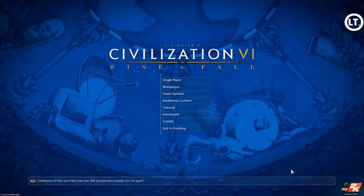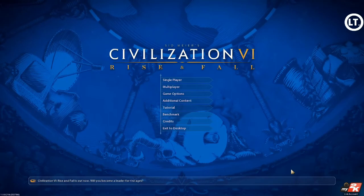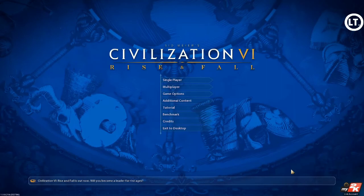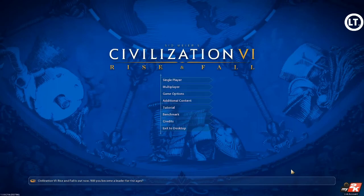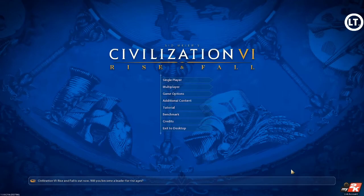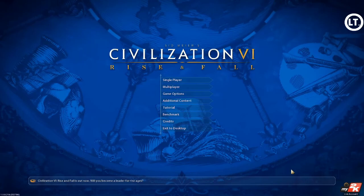Good evening, Planet Earth, Lieutenant Obvious reporting. Welcome back to my brand new project, Sid Meier's Civilization VI Rise and Fall. So as you guys are probably well aware, Rise and Fall is the recently released expansion pack for Civilization VI. It was released on February 8th, 2018, which is about a week ago. I'm having quite a fun time getting to know it and familiarize myself with all the new features, even though I've yet to go through a full game in the expansion, which is what I plan to do right now with you guys in this playthrough.